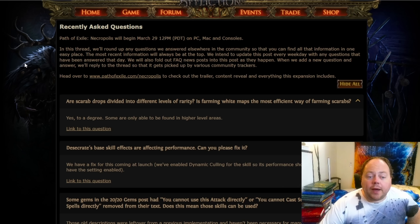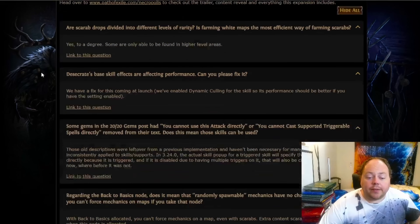Third and finally, they have put out a recently asked questions section. Some of these questions have very simple, straightforward answers. The most important one is that yes, they have given absolute confirmation that your Atlas passive tree does modify tier 17 maps — note this will not include Valdo's maps, just the tier 17 maps being added with the new penultimate boss system. Are scarab drops divided into different tiers of rarity? Yes. Is farming them in white maps optimal? No, because some of them are drop-level restricted to higher-tier areas.